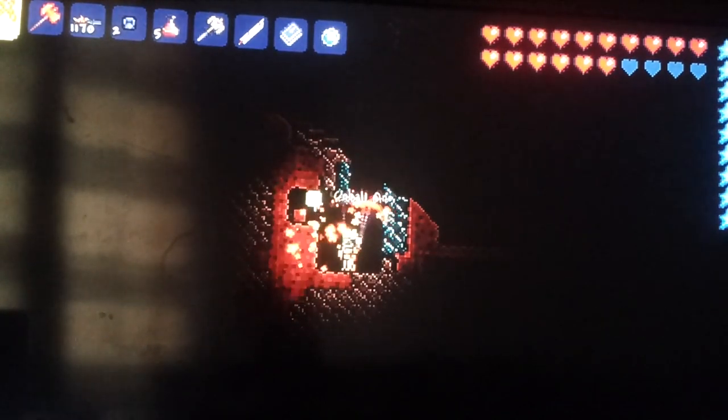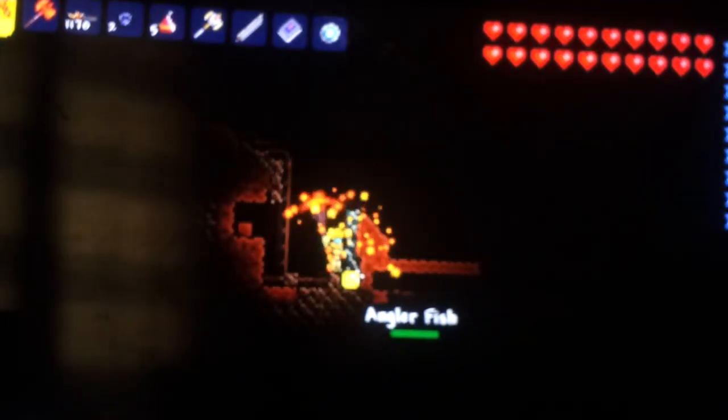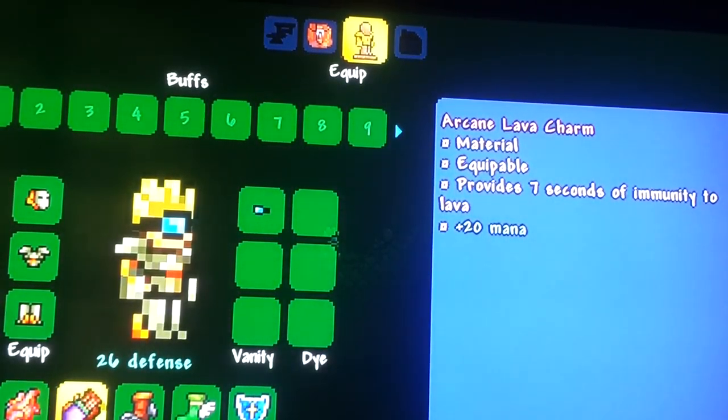My eyes are watering because I've defeated it — I'm nearly crying in happiness, now I'm joking, my eyes aren't actually watering. Meteor — crisp there, right in the ocean. There's about a million archers — I am underestimating the power of the archers. Oh, I got something — I got a magic quiver. Speed and damage by twenty, chance not to consume ammo. Let's put this on instead of the lava charm — I don't really need that anymore because I don't need to mine hellstone.